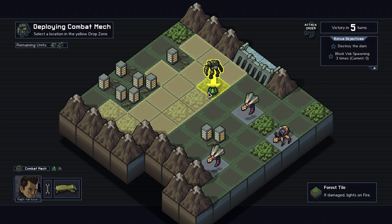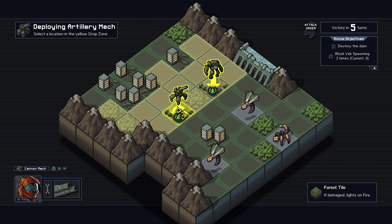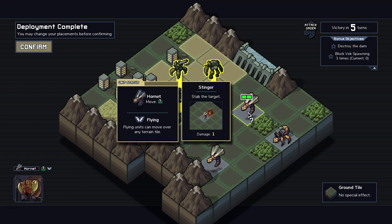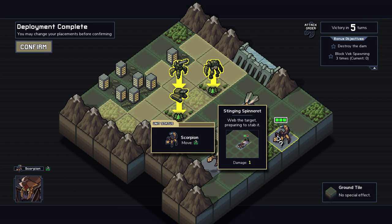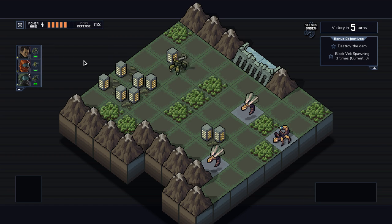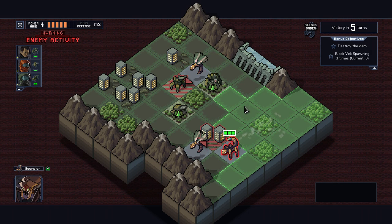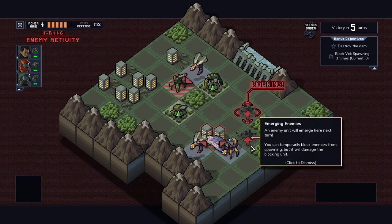If I hold control, it tells you their attack, how much they can move, and if they can fly. This guy has a web — he webs a target and then hits you with it next turn. The enemies take their turn but it gives you a chance to react — it tells you exactly what they're going to do and it's your job to manipulate it so you don't lose assets or take damage.